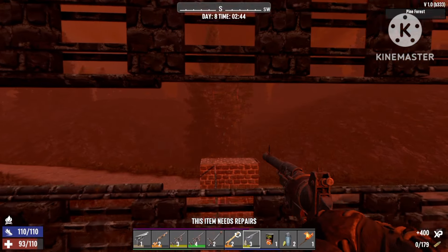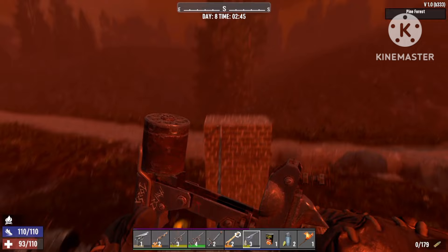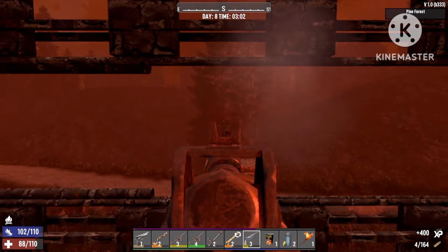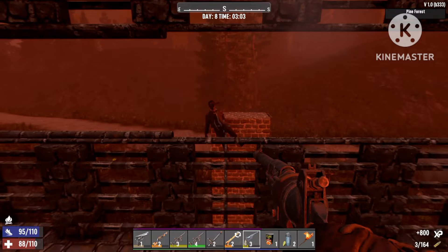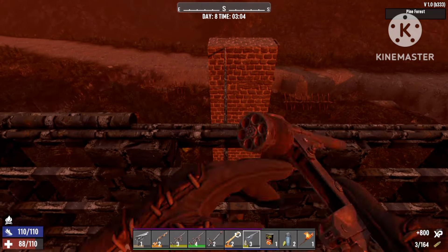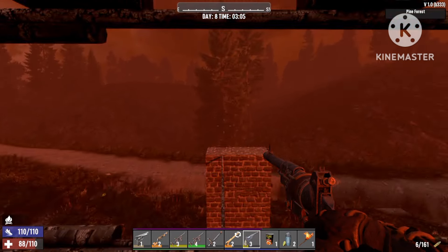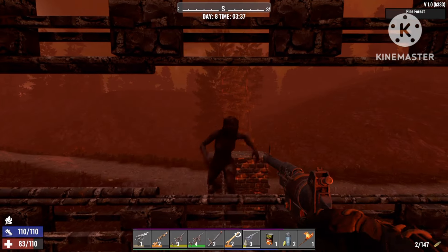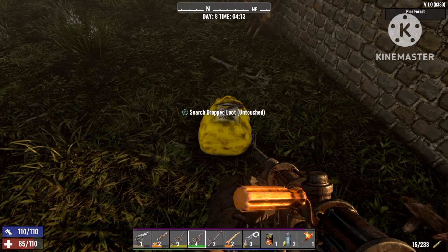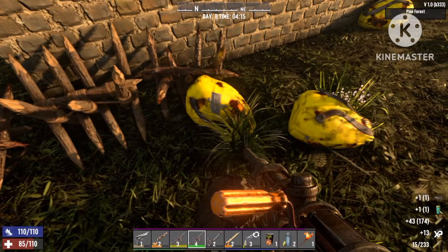Hello and welcome back to Lighting Gaming everyone. I decided to make this video to show all the newer people to the game how you can make bullets quickly early game, and I also decided to put in a little extra tip for you guys on how to get brass super fast, and get so much of it that you'll never be able to use all of it. If you're new to the channel, please remember to like and subscribe. Now let's get into the video.